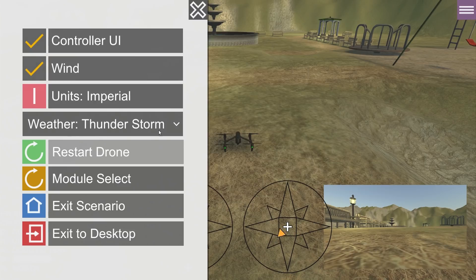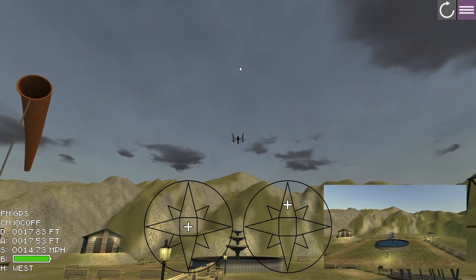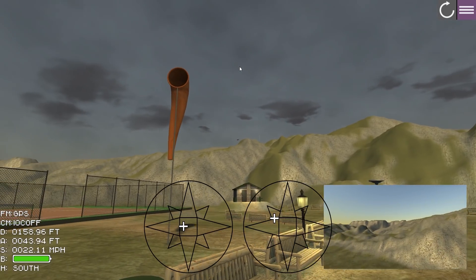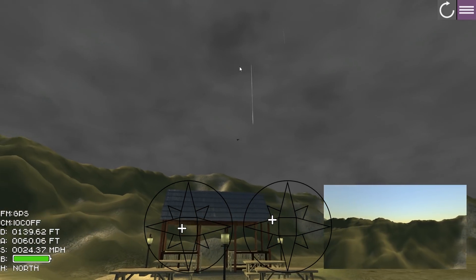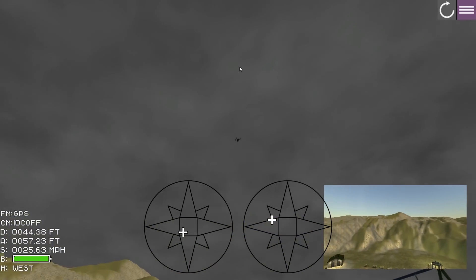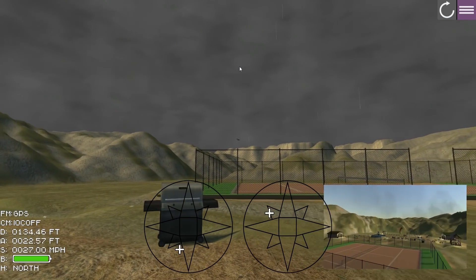This is the final scene from the demo. I chose to freestyle so there are no objectives — I'm just kind of whipping this thing around. I really like this simulator; I think it has a lot of potential. I've turned on the weather and switched it to thunderstorm mode. If I were to hover in place, you would see some effect from the wind, though I'm not entirely sure of all the effects this thunderstorm really has.